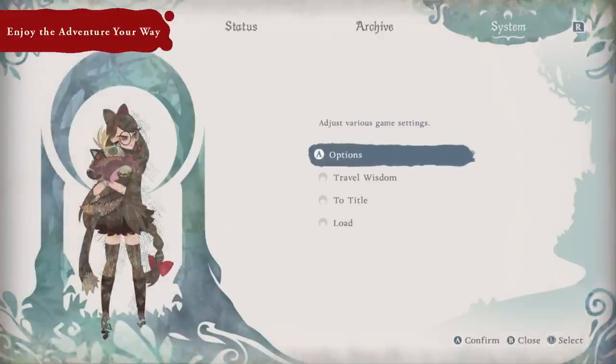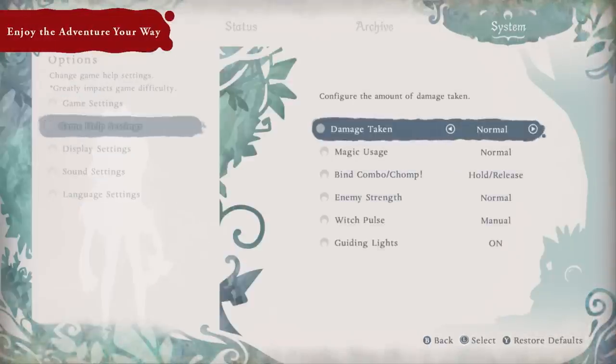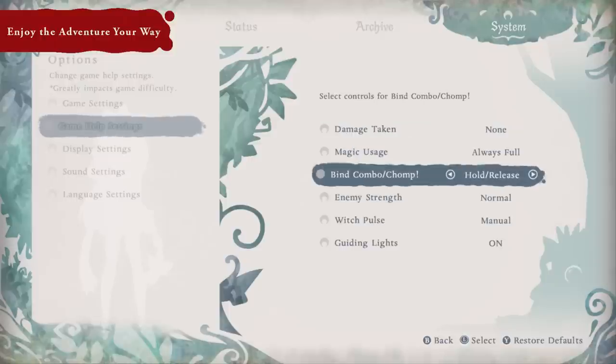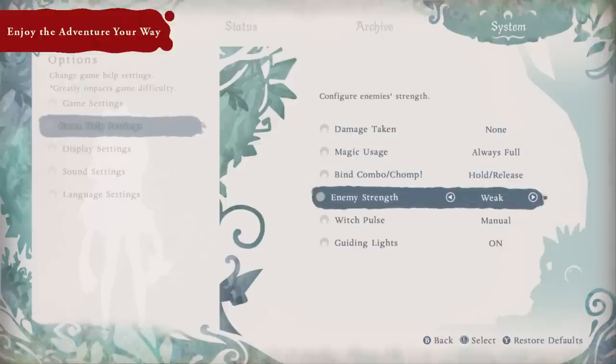If you're feeling overwhelmed by the action, fret not. You can adjust various difficulty settings, like how powerful enemies are or how much damage you take. These settings can be changed at any time, so tailor this fairytale to your preferred playstyle.